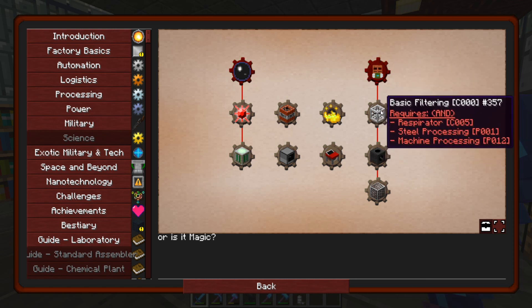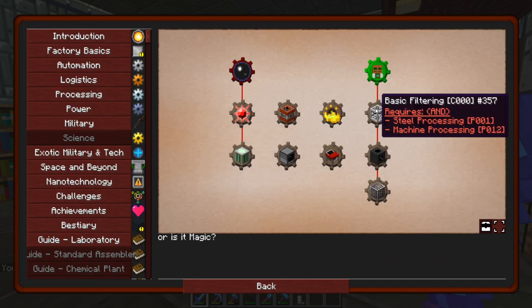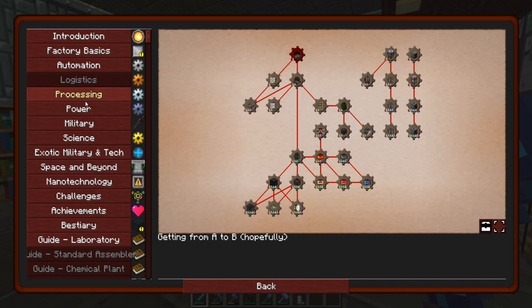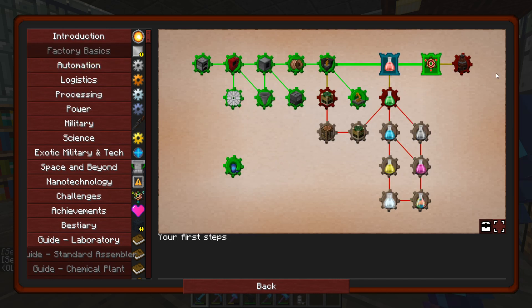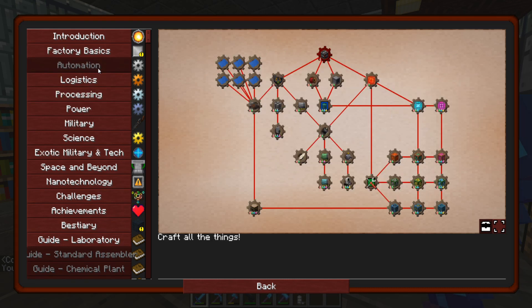So here's what I want to do. Down in the science area there is basic filtering, and I want to get here. But in order to get basic filtering we need a respirator. We don't actually need a respirator because our chunks are not that bad yet. We need machine processing, which is right here, which means we need steel processing, which is in factory — right here. We gotta do this one. Let's turn this one in. That'll unlock some stuff.